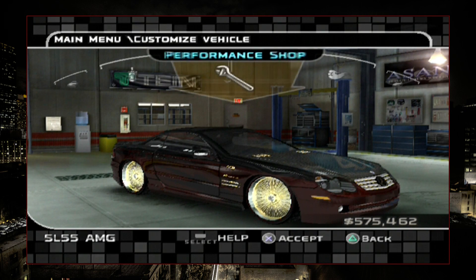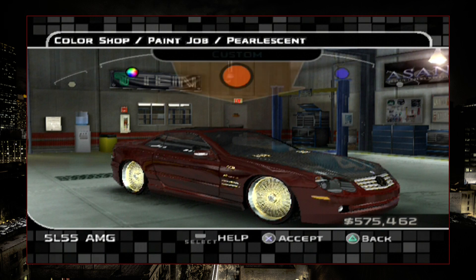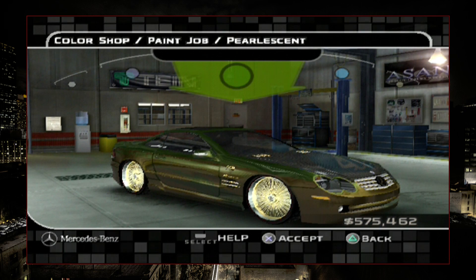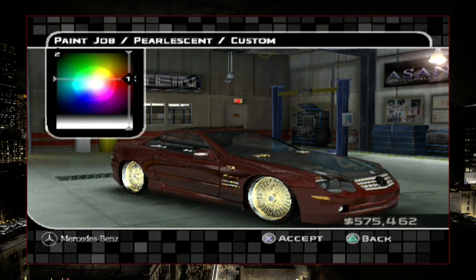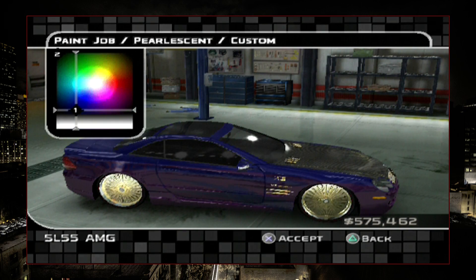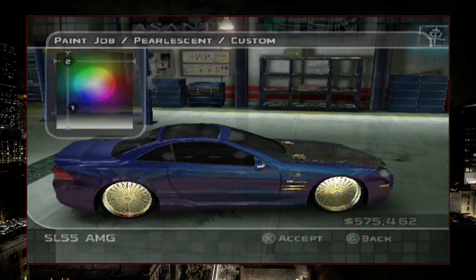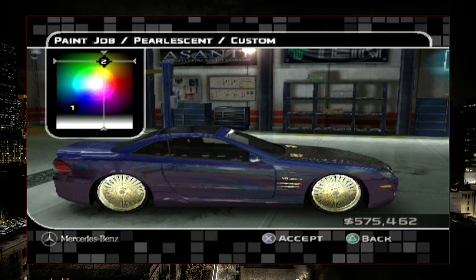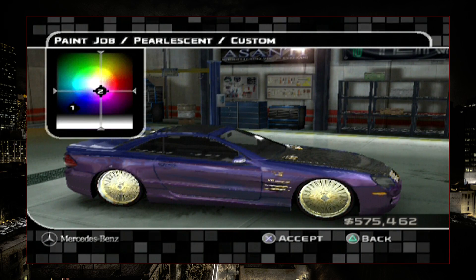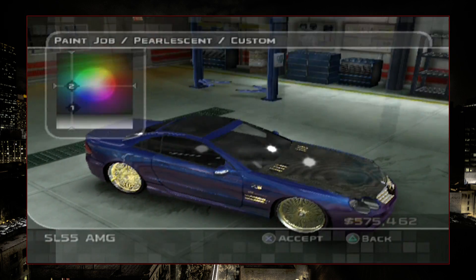Let's go over to the paint shop and change this thing up a lot. I'm going to go pearlescent. Let's see — green? I think I'm going to go with something custom. Let's try purple — no. Let's go with a blue this time, kind of a deep blue, and then we can add in the greens. There's the green, there's the yellow added in — that looks kind of cool. I don't want to go purple, I really don't.